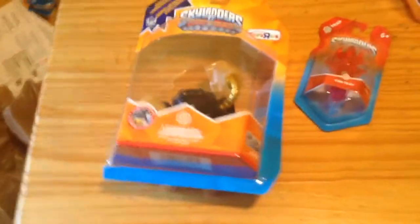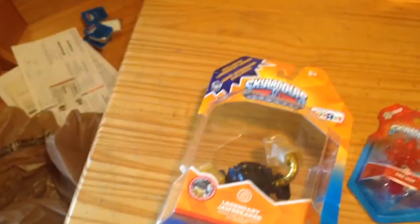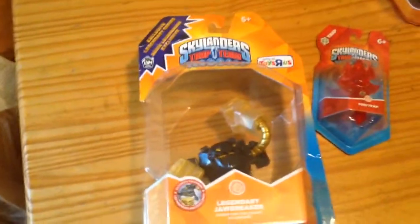We have the Starter Pack, as you can see — Food Fight, Snapshot, the other two traps, and a Toys R Us exclusive. This time we pre-ordered it at Toys R Us and got Legendary Jawbreaker. At first we were going to get Regular Jawbreaker, but somebody handed off the Legendary version saying we should get that instead. So we did, and honestly I think I'm going to like this a little better.